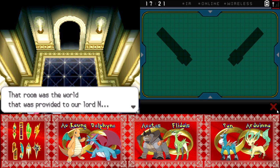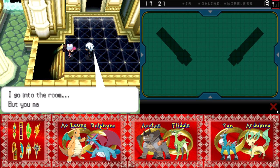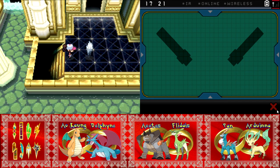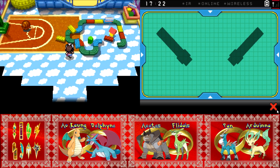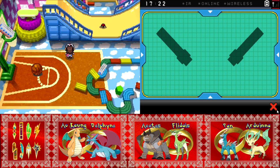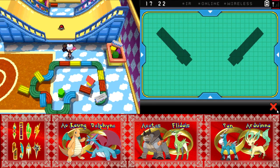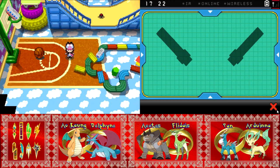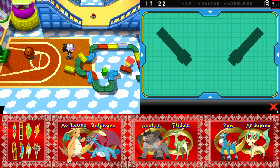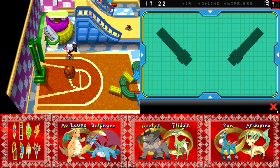That room was the world provided to Lord N. These ninja guys have no feelings whatsoever — that's kind of strange. N has a little child's room. I guess they kept him locked away from the world, although admittedly he just tried to play basketball. It says Harmonia on the basketball — that must have been one of his caretakers.